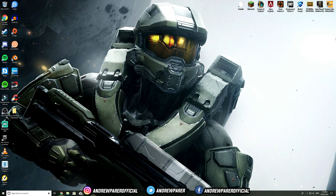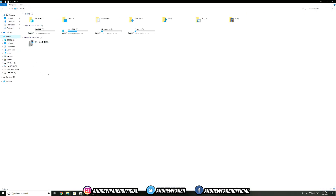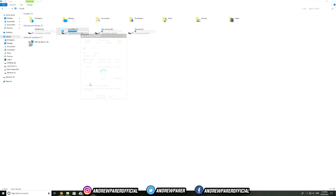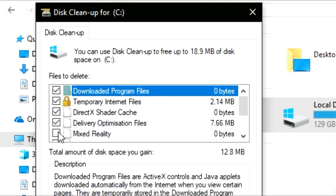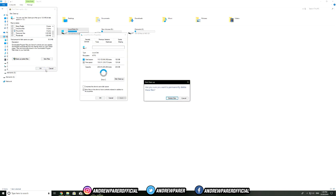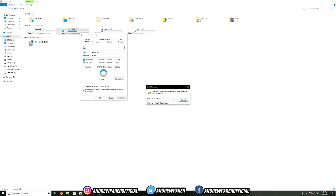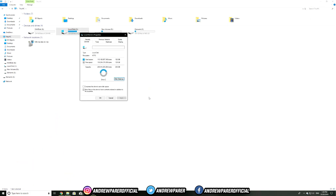Without further ado, let's jump straight into the video. The very first thing I recommend is going over to This PC, right-clicking on your C Drive, and going to Properties. Once you're there, hit on Disk Cleanup. This will clean up your disk — just tick on all of the files and hit Delete Files. As you can see, it's cleaning up all temp files and everything on the C Drive.